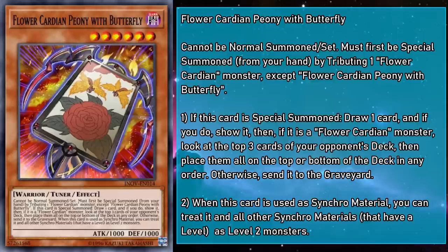Flower Cardian Peony with Butterfly is a level 6 tuner monster with 1,000 attack and defense that can't be Normal Summoned or set, and must first be Special Summoned from the hand by tributing a Flower Cardian monster, except a copy of itself. If this card is Special Summoned, draw a card, show it — then if it's a Flower Cardian monster, look at the top 3 cards of your opponent's deck and place them all on the top or bottom in any order; otherwise send the drawn card to the grave. When this card is used as Synchro Material, you can treat it and all other Synchro Material that have a level as level 2 monsters.